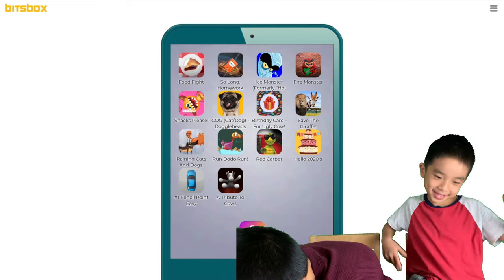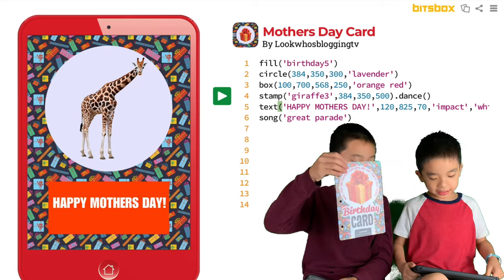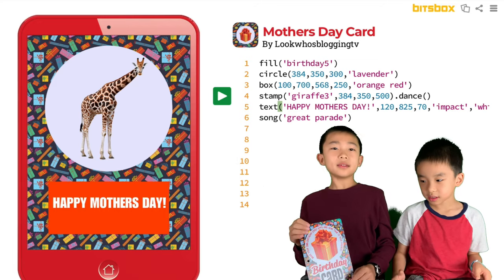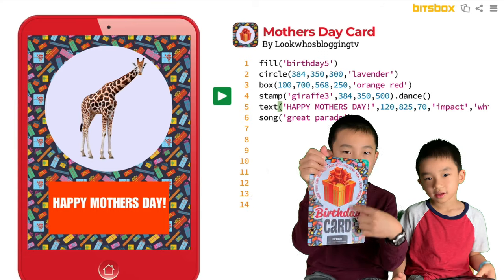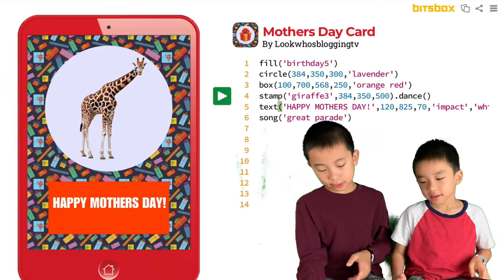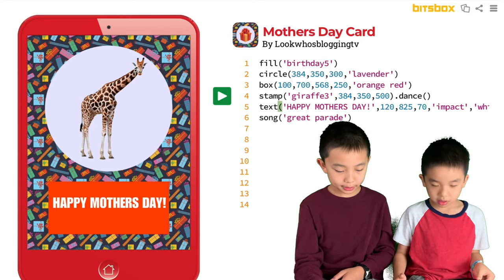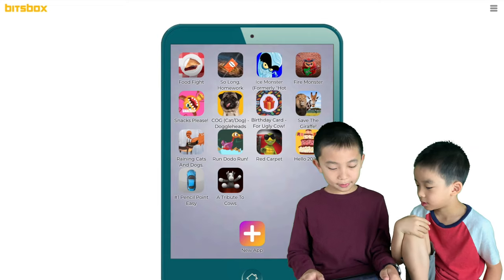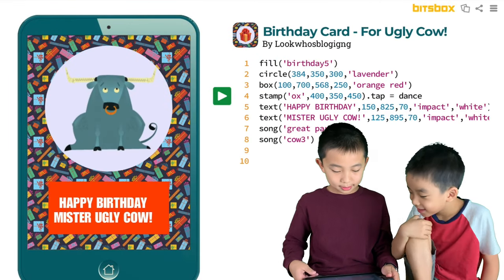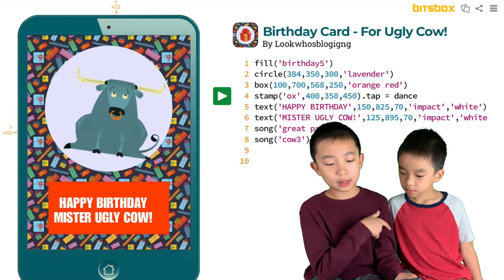Next one is Birthday Card. I changed the name into Mother's Day Card. Instead of the giraffe in the middle, Brother would have had a present in there, but one of the challenges is: can you change the gift into your favorite animal? That was my mom's favorite. Mine is Happy Birthday for the Ugly Cow. And if I tap it, he will dance because he's happy that it's his birthday.